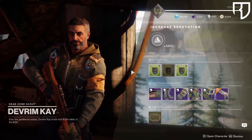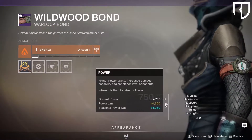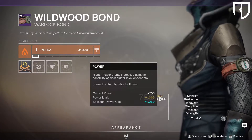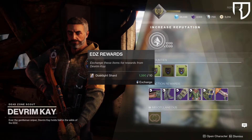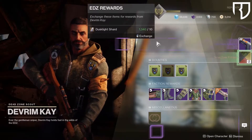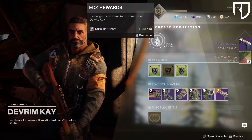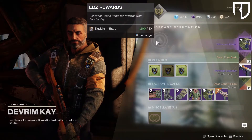Devrim's armor set from the EDZ is coming up with the ability to maintain its power level until 1360. If you manage to get some pulls from his rewards, they'll be random rolled and will have that same power cap. So far, he's the only vendor in the game with this ability.